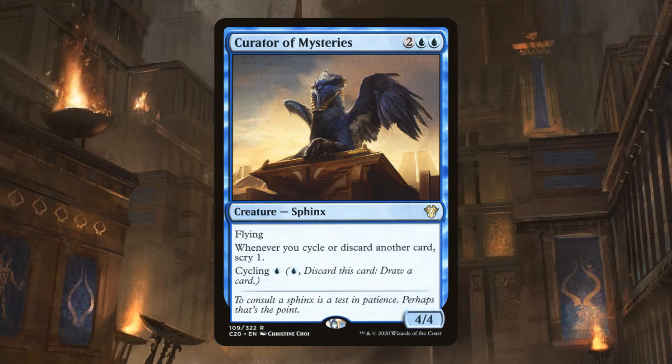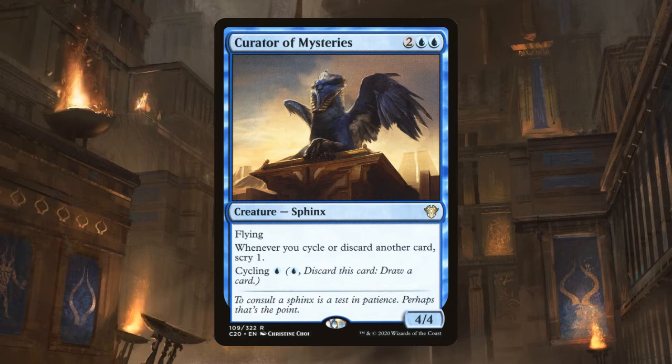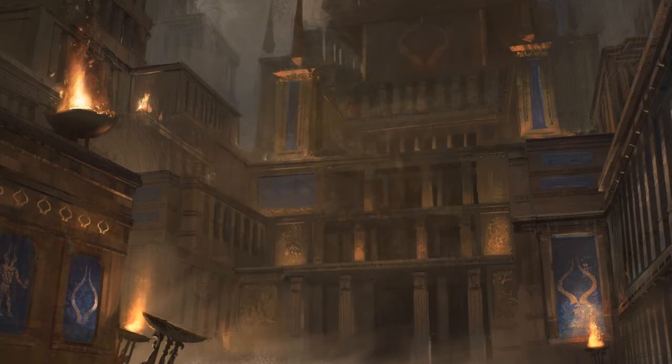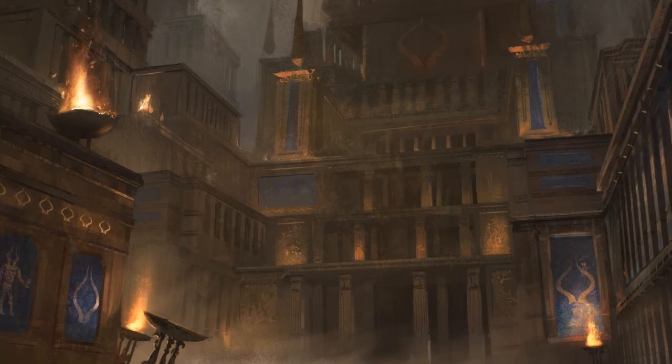So our chances of running out of cards to cycle is much lower with Ramirez and Ravos than with Gavi. While Gavi can amp up your cycling effects into the stratosphere, Ramirez and Ravos give you a lot more resilience and card advantage. The second difference between Gavi and Ramirez plus Ravos is that both decks will have access to blue and white, but Gavi adds red, whereas Ramirez and Ravos add black.